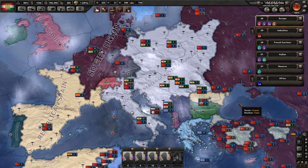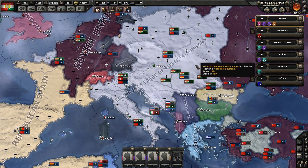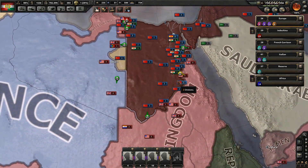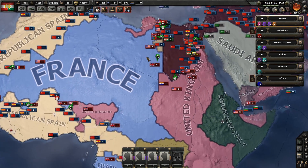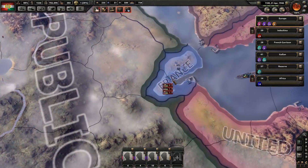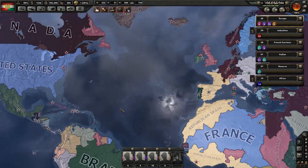Welcome back ladies and gentlemen to another gameplay video. Today we're playing Hearts of Iron 4 as the Social States of Austria-Hungary, or the People's Republic of Austria-Hungary, however you want to say it. So far we have achieved breaking through into Northern Africa. The Allies are losing substantial amounts of land in Africa, but unfortunately the United States is part of the Allies, so we're going to have to deal with them, and the United Kingdom as well.